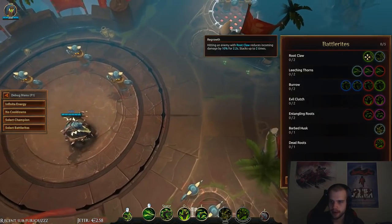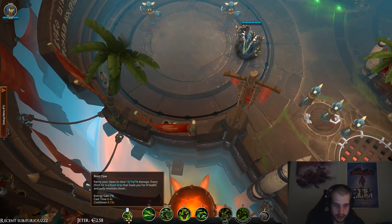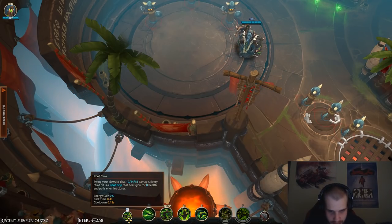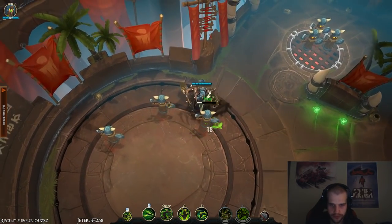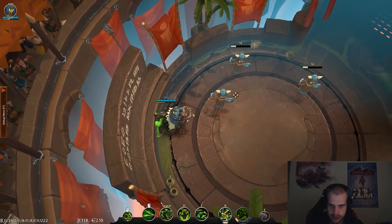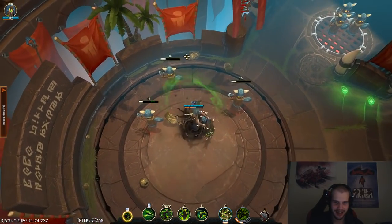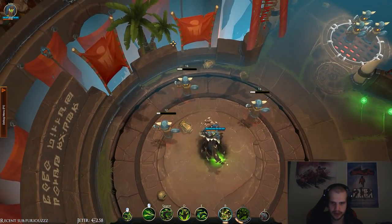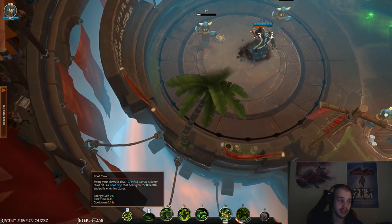Select battle rights — let's actually not take that yet. Root Claw swings you close to deal 12, 14, or 18 damage. Every third hit is a root that heals you for 3 to 8 health and pulls enemies closer. That's a very slow attack speed, but the range is pretty nice. It's a pretty big area and it also heals.